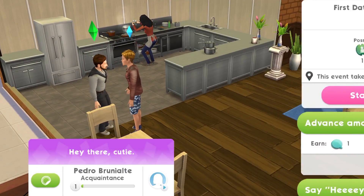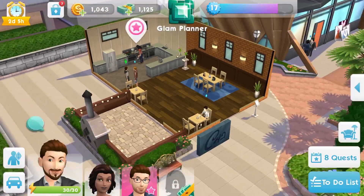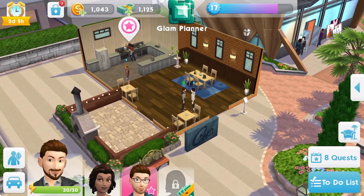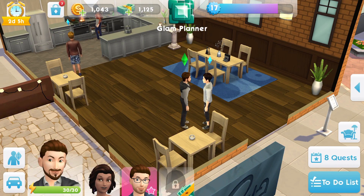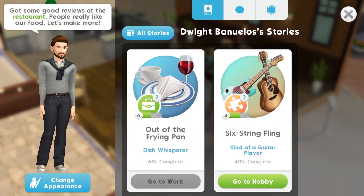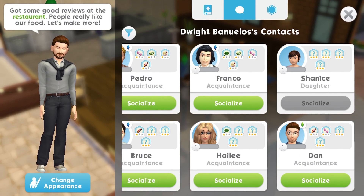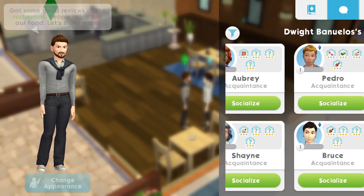If you wish to, you can add them as a contact, and that means you have got them here. I can add a sim to my contacts, and I've done that there, and that means I can then go and speak to them later on if I wish to, by keeping track of my relationships here.